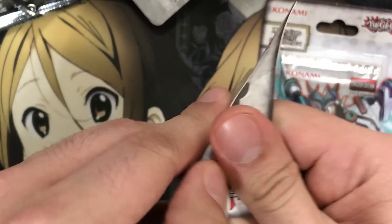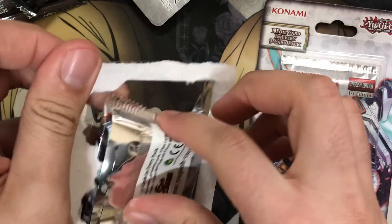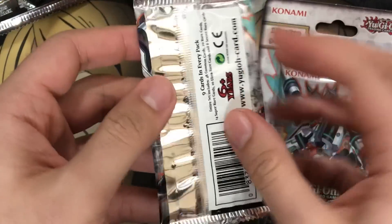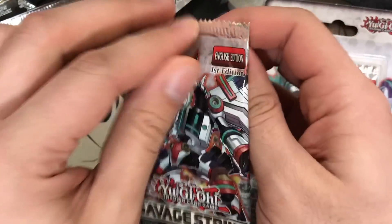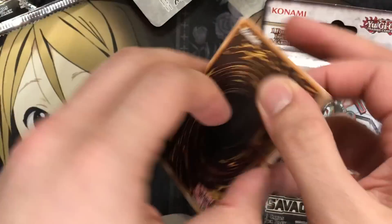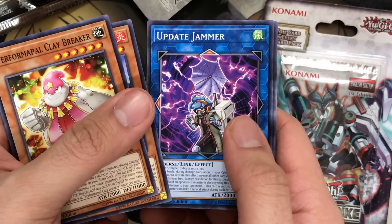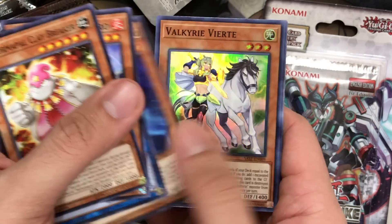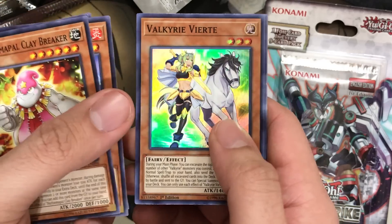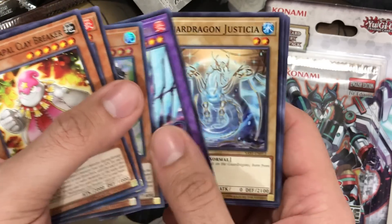Did we use up all the luck? I still want to do the special pack opening at the end — I definitely do, I want to see what's in that pack. Pack number four for Savage Strike: Salmon Great Paro, Update Jammer, Neospace Connector. We have a Valkyrie Vierte for a super rare, and a Salmon Great Violet Chimera for the rare.